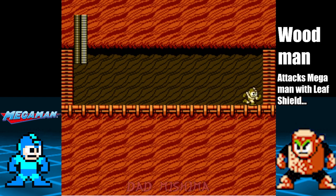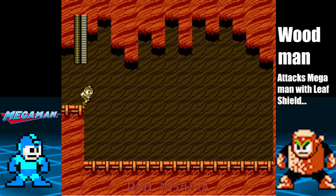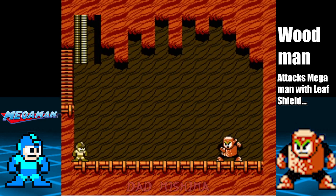Wood Man will activate his Leaf Shield while shooting four leaves at the top of the screen. When he fires the Leaf Shield, jump over it, then rip him apart with the Metal Blade.